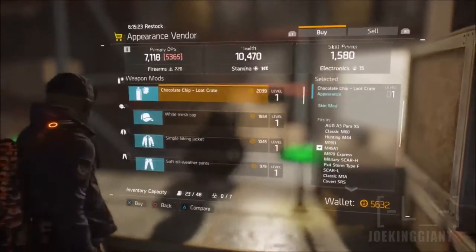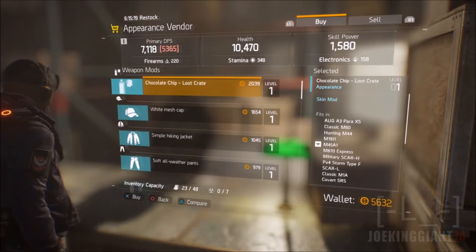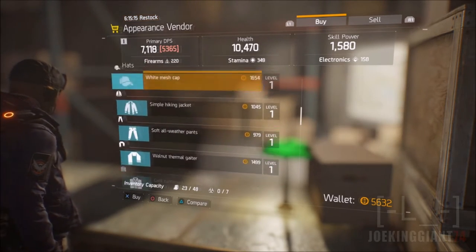Now the appearance vendor will sell you caps, new sweaters, new pants, and everything — every single day. Every single day it will change so make sure you check on it daily. And also the camos for your weapons.